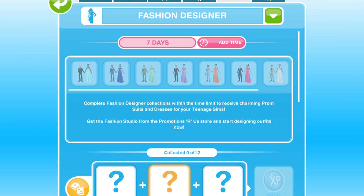As with all of these events, hopefully you will have gotten at least one of your Sims in the past up to the highest level, which is level 6 in the fashion design hobby. If they are not at level 6, or if you've never had a Sim at level 6, you won't be able to collect all of the collectibles.